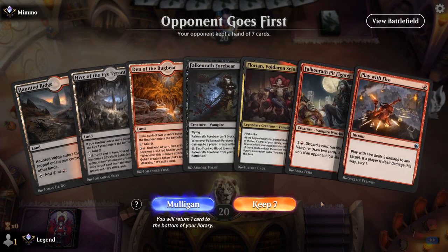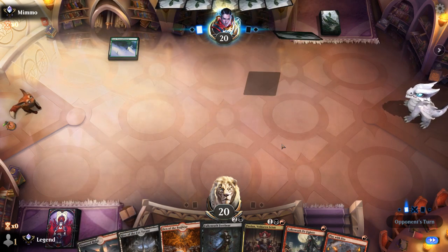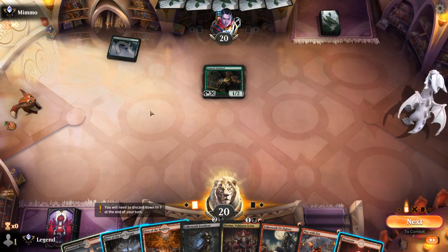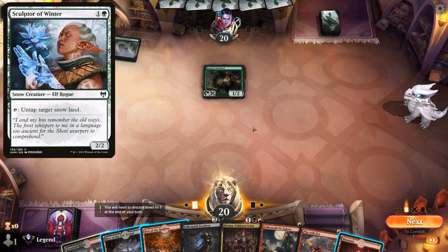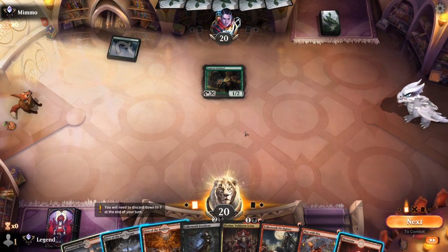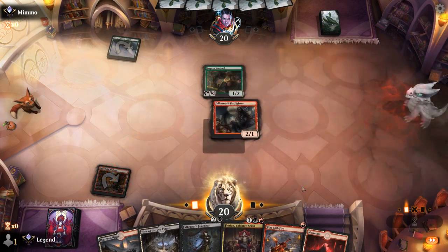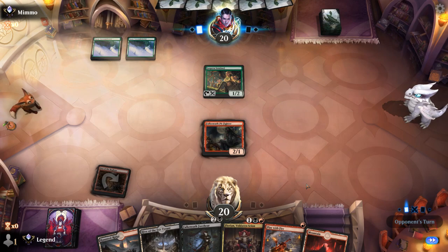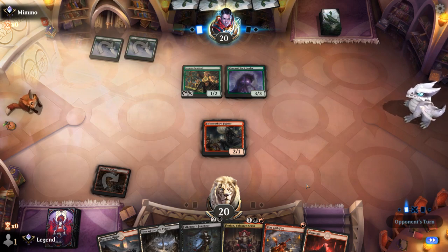We're on the draw with a keepable hand — curving creature lands into a Haunted Ridge, everything comes into play untapped. Facing a Sentinel. Do I want to kill it with Play with Fire? If we're up against Monogreen there are higher value targets like a Sculptor of Winter or a Wolf token, although killing the Sentinel is not a bad idea. I guess we can keep the Sentinel in play for a turn and maybe next turn Play with Fire. It's going to be a Pack Leader — that one we cannot kill with our Play with Fire.